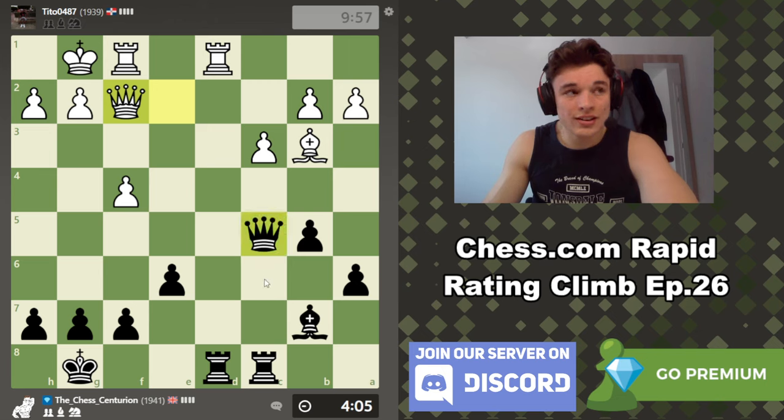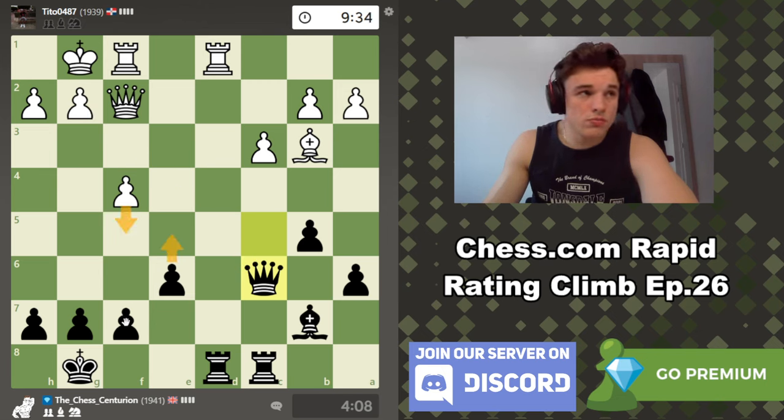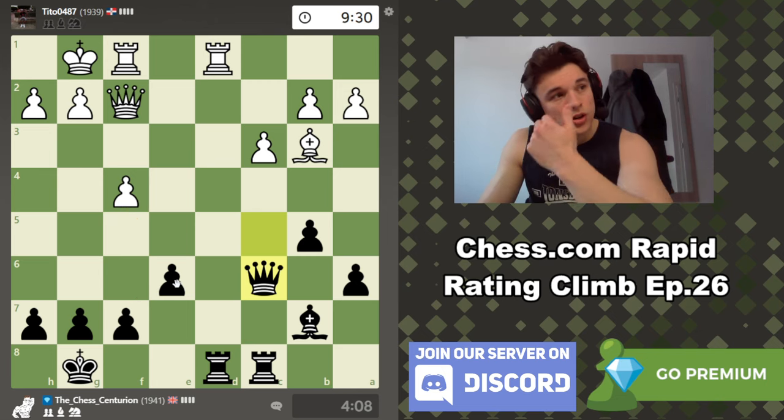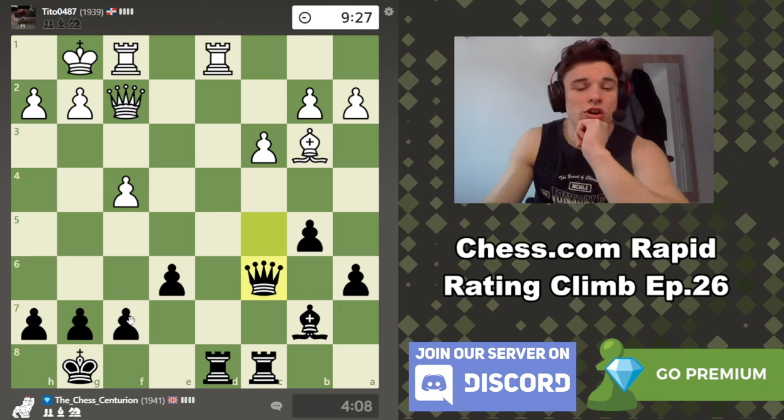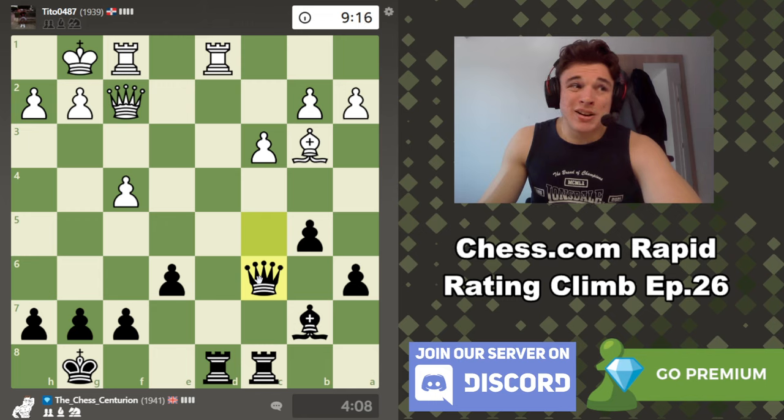So now queen to c6 looks very strong because we just maintain this battery, which is currently tying down his queen. He might be trying to play f5, then we can maybe even take because his queen can't take as this is mate. We can also push and create a passed pawn if we wanted to. I guess he's just trying to use his bishop in conjunction with f5 to try and break apart our king side and put pressure on f7 once the f file opens.